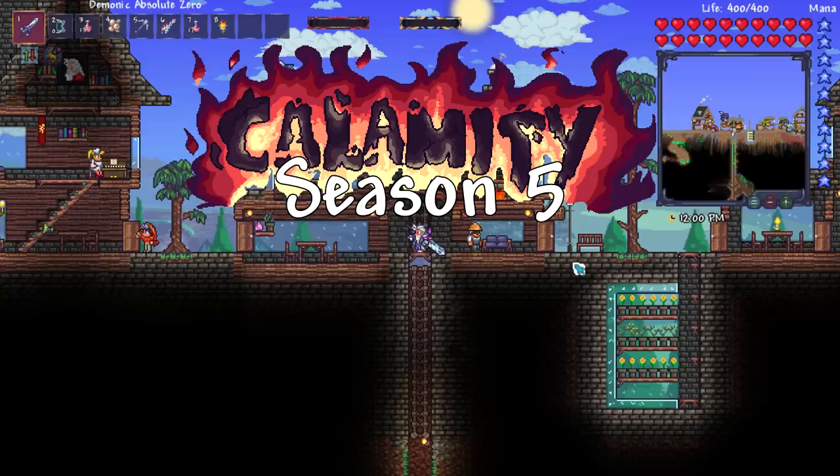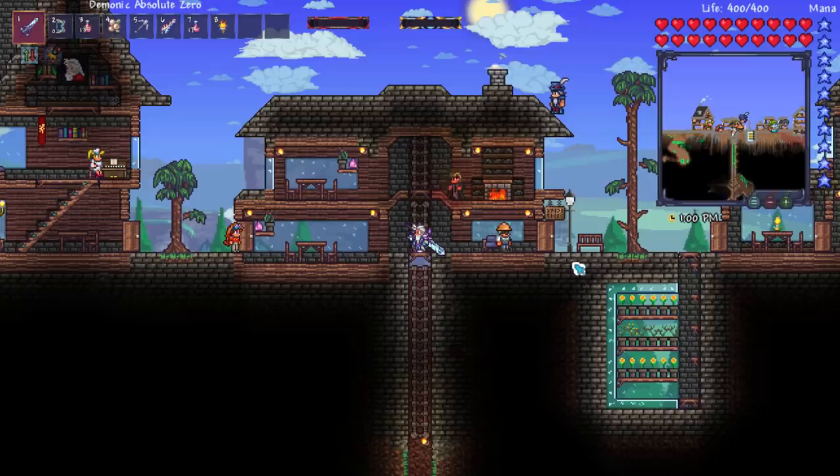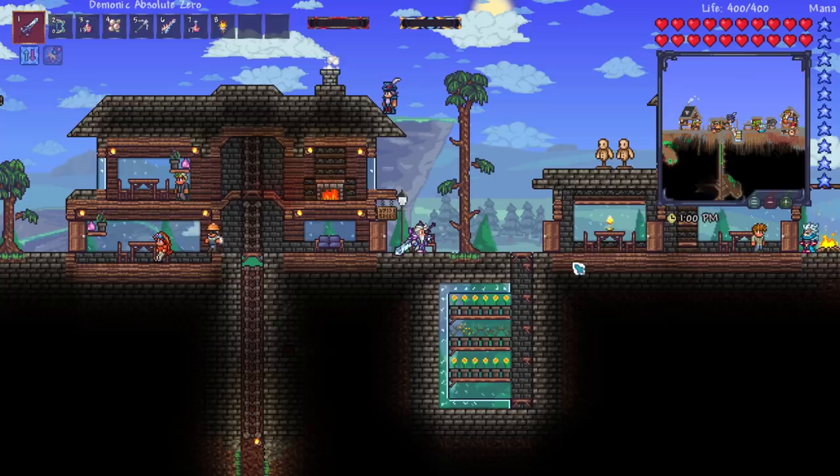Hello Terraria Enthusiasts, my name is James and welcome back to the Calamity Mod. So in today's episode, our prayers have been answered because we got a wall of text from Leviathan. It's my goal with today's episode to work through some of his masterful advice so that we might be able to take down Skeletron Prime.